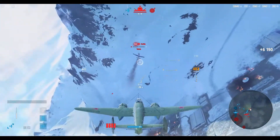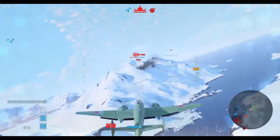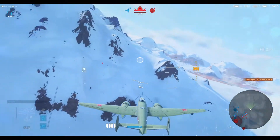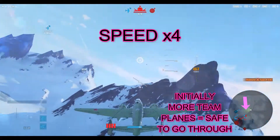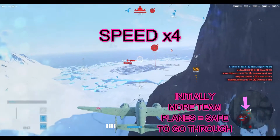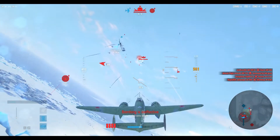I was continuously looking at the minimap and could see the rest of his teammates were somewhere behind me, fighting other planes, so technically I didn't have much threat. Let's speed it up to the next point. As you can see on the minimap, I'm just going to another base to drop more bombs.